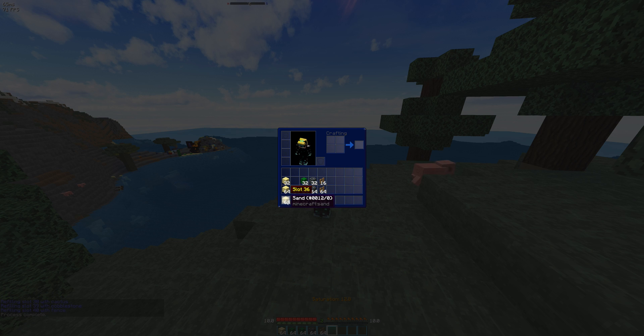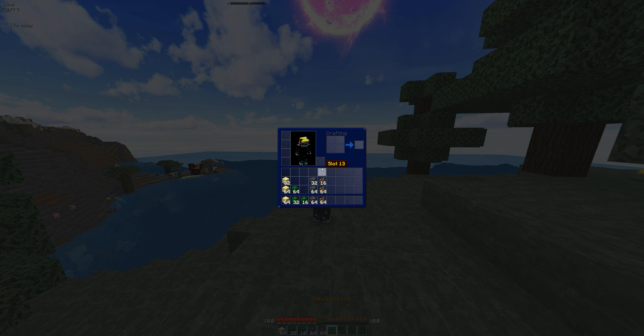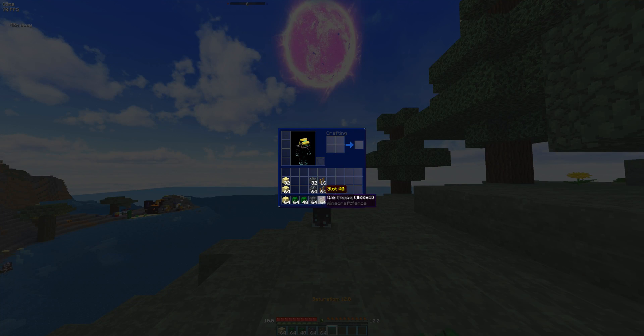Now, what would happen if you're out of a certain resource — for example, cactus? What it would do is fill up all the other ones normally, as best it can, and then it will say in the chat: 'Cannot refill — not enough cactus.' There you go, cannot refill not enough cactus. Otherwise, it did refill all the others.